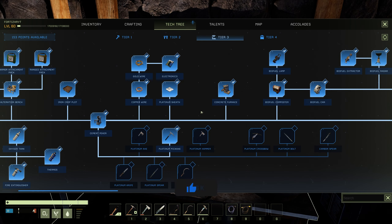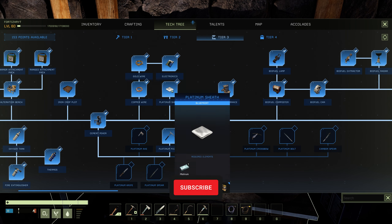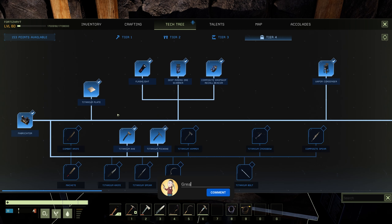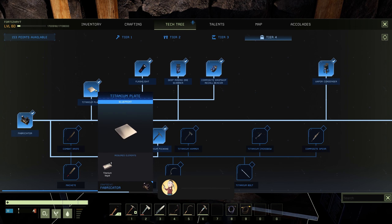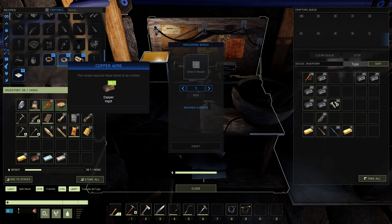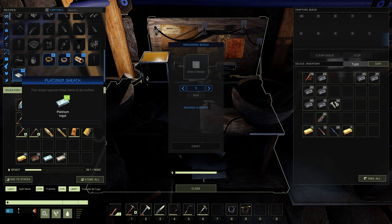The first three items are gold wire, copper wire, and platinum sheath. And in TR4 there is titanium plate now. To craft the gold wire, copper wire, and platinum sheath, that's all done on the machining bench in TR3.